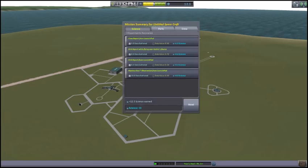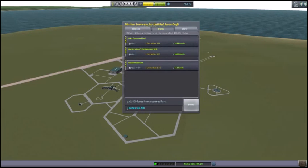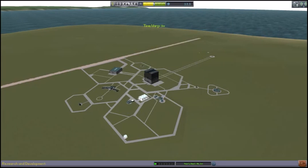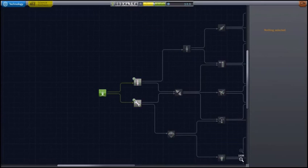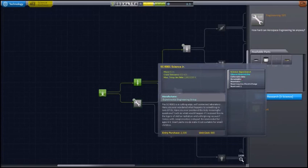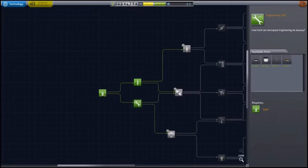I have a cold, so apologies for the grunting noises. So now we have 13 and a half science and a live Jebediah. 13 and a half science will actually buy us both Basic Rocketry and Engineering 101. Engineering 101 has the Science Junior part in it — this is important.